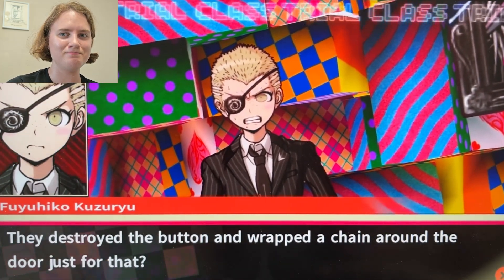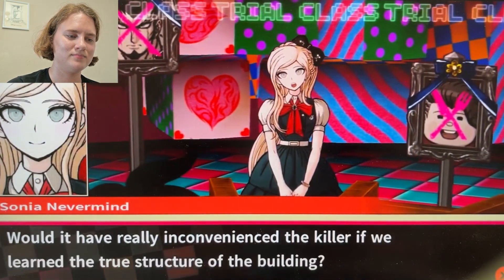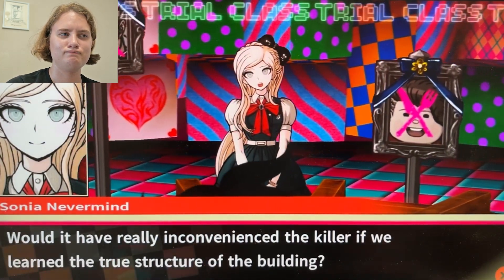The truth that the two houses and the two towers are actually one complete vertical building. The killer wanted to keep us from learning that — that's why they made us stay away from Strawberry Tower, destroying the button and wrapping a chain around the door. Would it really have inconvenienced the killer if we learned the true structure of the building?